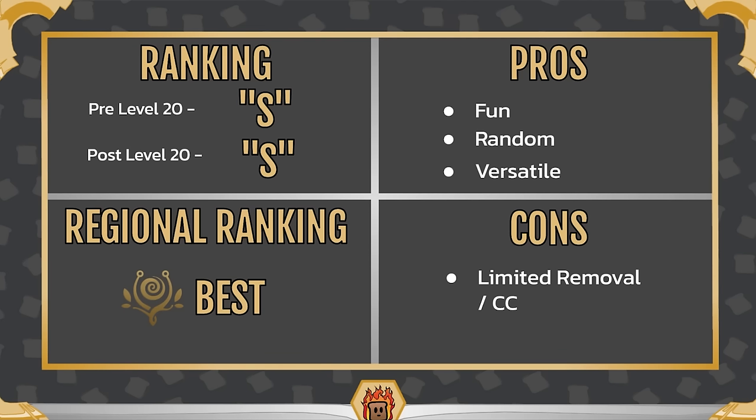Last up, the rankings. Before and after level 20, I think Nora is an S-tier champion — really, really good. Not quite as dominant as Aurelion Sol or Jinx, but definitely S-tier and very powerful. For regional rankings, I think she is the best Bandle City champion. As for pros: she's very fun with a random playstyle that keeps games feeling different, and very versatile with lots of different ways to play her. The only con is limited removal and CC — you don't have many ways to deal with enemy targets, so you can feel like you have limited options overall, but she more than makes up for it with the rest of her amazing kit. That's it for our Nora guide — I hope it helped. Definitely like and subscribe, and I hope you all have a great day.